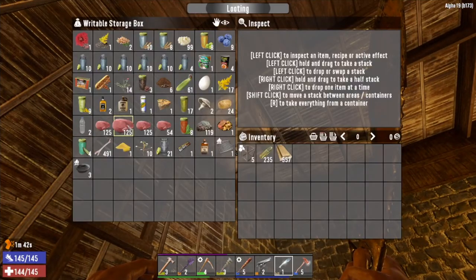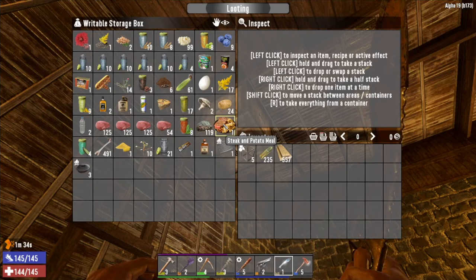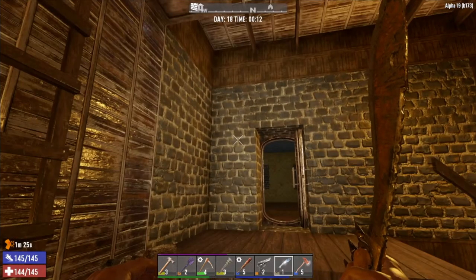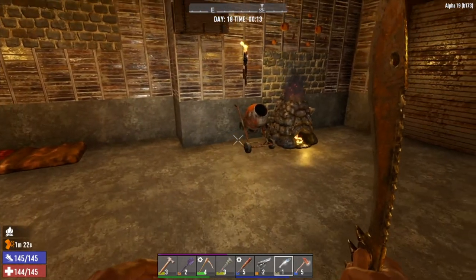Our food storage is doing pretty good. Like I said, meat is plentiful — we're pretty much past the point where we're doing grilled meat because it's just not worth it anymore. I'm trying to stick to the steak and potato meal, but that requires potatoes, mushrooms, meat, and animal fat. You've got to pick up as much animal fat as you possibly can along the way. That's kind of what we have here — something I've been playing and I just wanted to quickly show you.